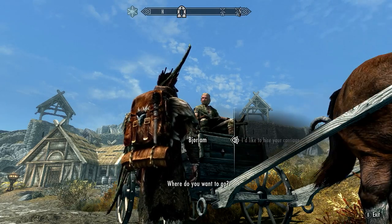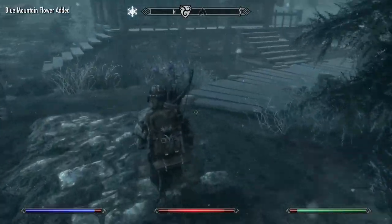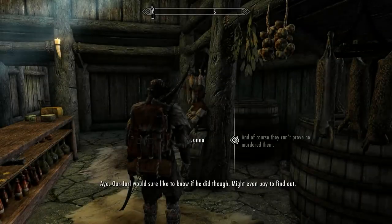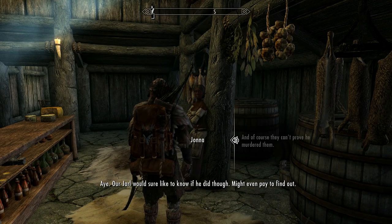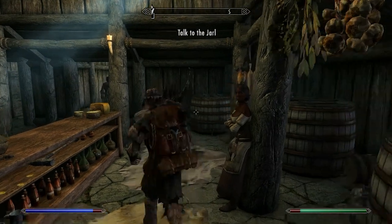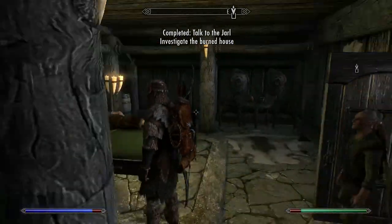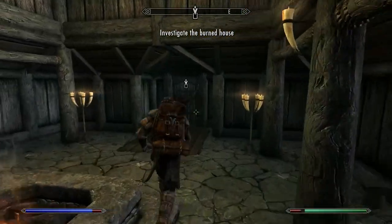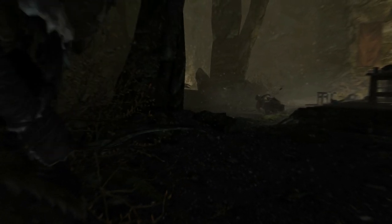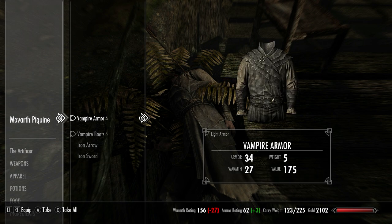Speaking of Morthal, let's take a carriage over there now. There are lots of Deathbell flowers growing around Morthal, so start collecting these. Once done, go and speak to Jonna in the inn and ask her about the Burned-Down House — this will start the quest Laid to Rest. Now go speak to the Jarl, and this will start your investigation into what really happened. At the end of this quest, you will be required to kill the vampire Movarth in his lair. Once he is dealt with, pick up the Vampire Dust — all vampires carry this, and it will be another ingredient we will need, although it's more of a nice-to-have.